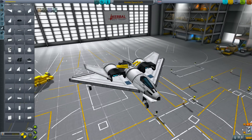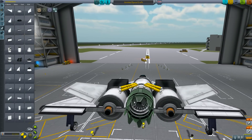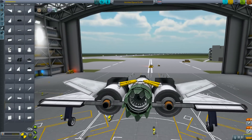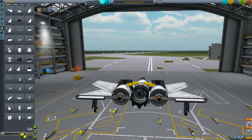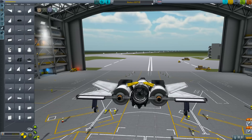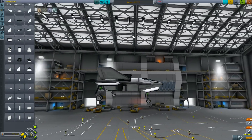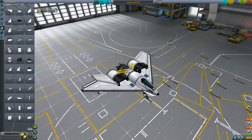That is pretty much it — that is the basic SSTO design. Technically the way I am going to do this is just have 2 stages, so it is not technically a single stage to orbit vehicle because there are 2 stages. But the second stage is just the other engines. You can do it through action groups, but I don't like to do that; I am not very comfortable with it. So we are going to name this and then launch it. That is pretty much it for this design — the next thing to do is to launch this thing and we will see how it flies.